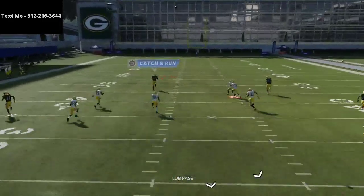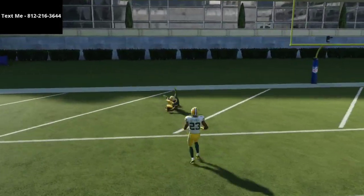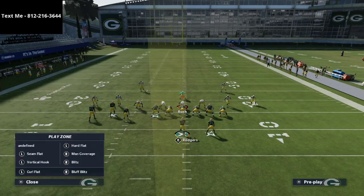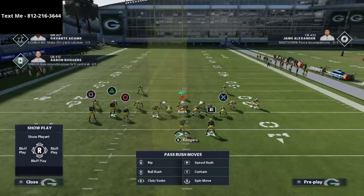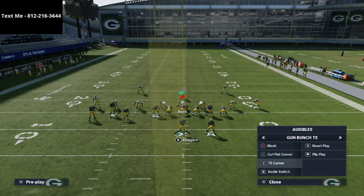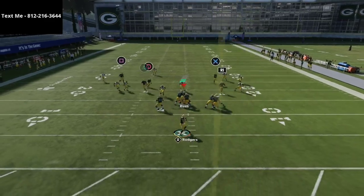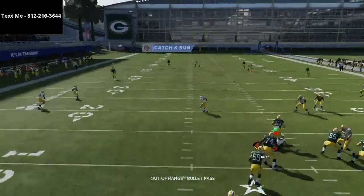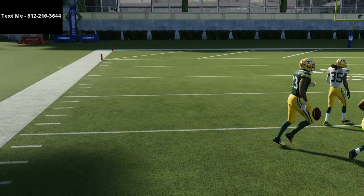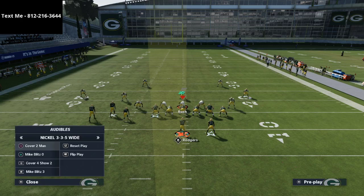Your cover four bomb will still work — if they run quarters it's a one-play touchdown every single time. Another defense they'll go to is a cover three match style, like Mike Blitz 3, which is a cover three match zone blitz. Going to tight end corner again with the same adjustments, the square receiver on the left side will typically get over that cover three for a one-play touchdown. This works against cover three, cover four, and also zone drops.